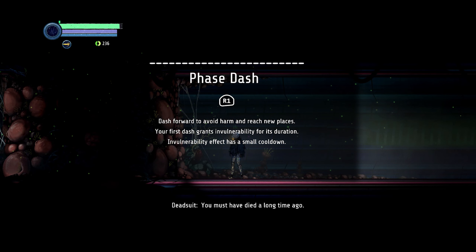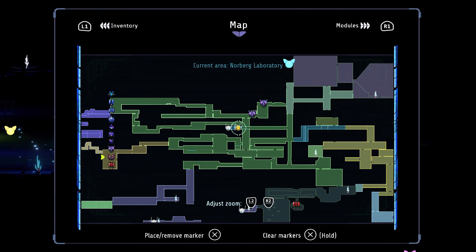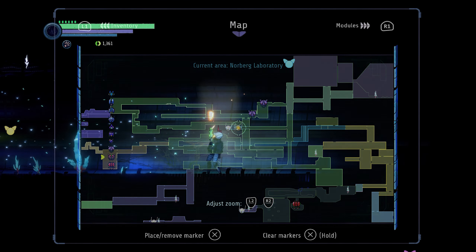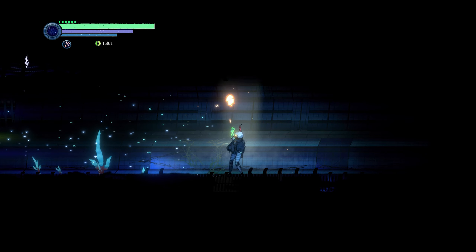You need to have the phase dash ability to get to this farming location, which is above the first save point in the Nordberg laboratory. The reason you need the phase dash is because this room can only be accessed from above the lab.